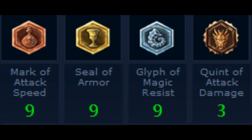Now here's the runes: nine marks of attack speed, nine seals of armor, nine glyphs of magic resist, and three quints of attack damage. The nine marks of attack speed help you attack faster. Nine seals of armor give you a ton more armor. Nine glyphs of magic resist help you defend against AP. And three quints of attack damage give you a lot more attack.